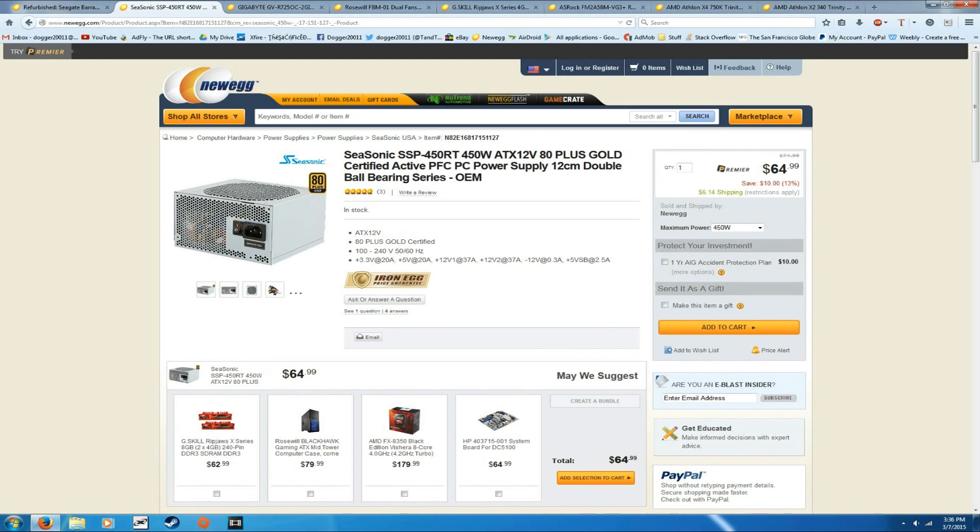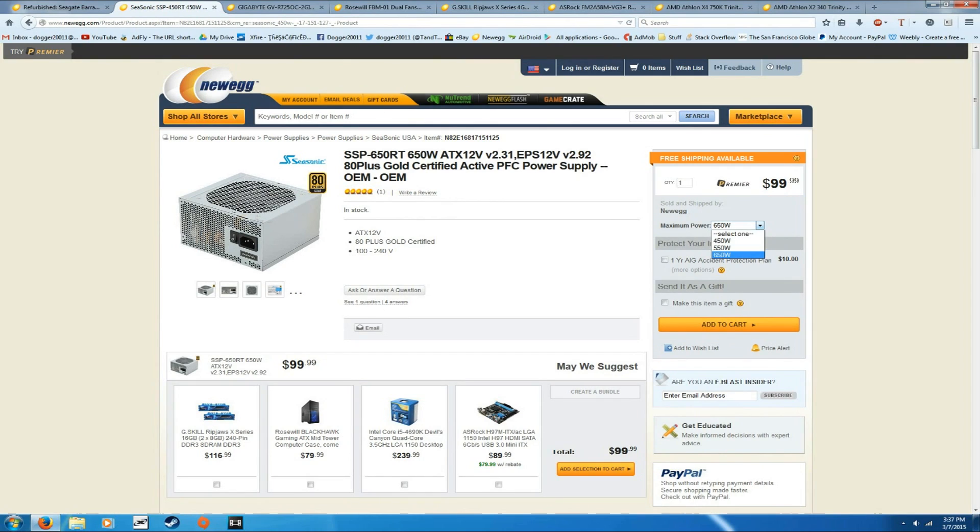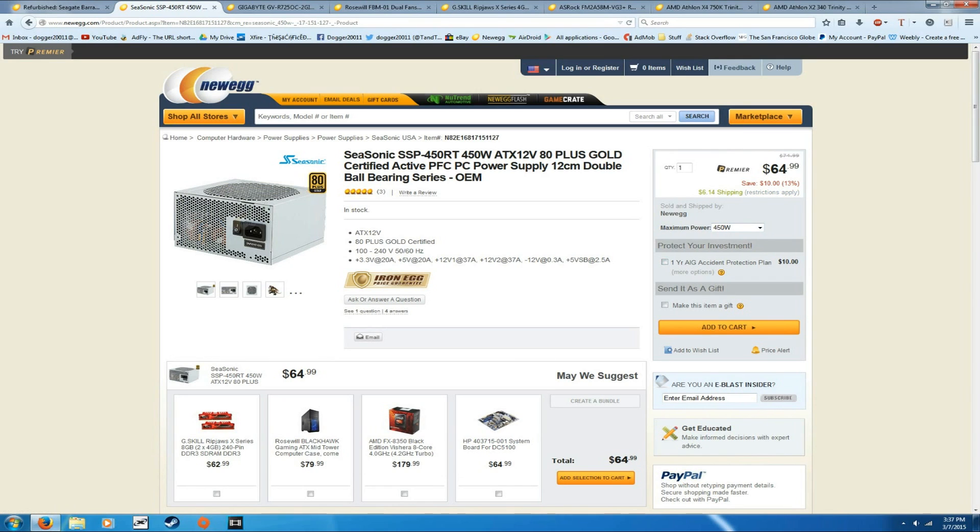Here we have the Seasonic 450-watt power supply for $65. This is a part where you don't want to cheap out — a failing cheap power supply can screw up your entire system. Seasonic is a brand you can trust and this is 80 Plus Gold certified, meaning it's very power efficient. 450 watts is more than enough to power this system, though it doesn't give much upgrade headroom. If you want more headroom in the future you can bump it to 550 or 650 watts, but on a budget the 450W at $65 is a solid choice.